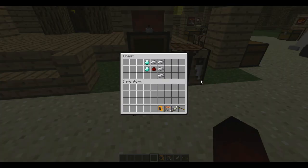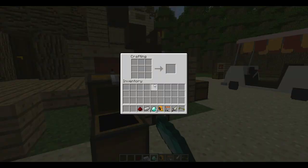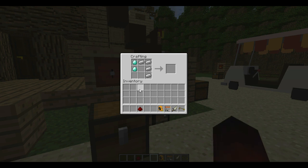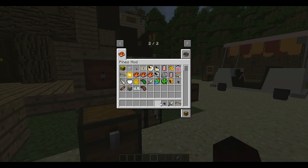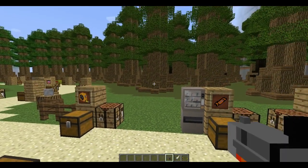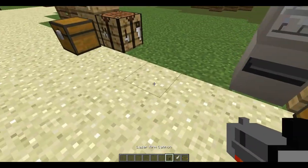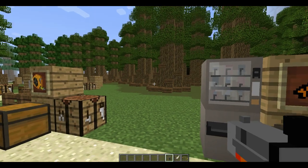Here we have the laser arm cannon, which is crafted with four iron ingots, two diamonds, and one redstone. It is one of the two weapons, along with the horn sword. It deals about two hearts of damage on each bullet, but it is kind of buggy at the moment — it's not super great.